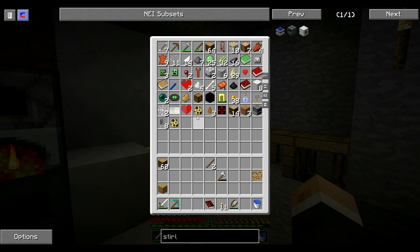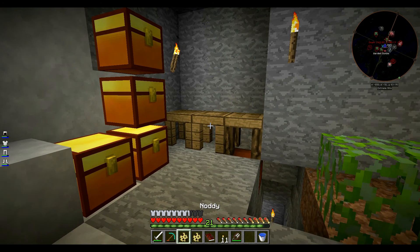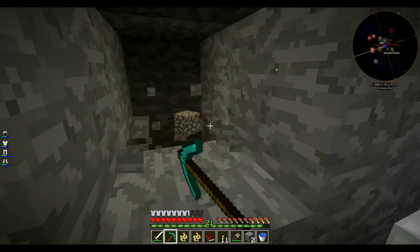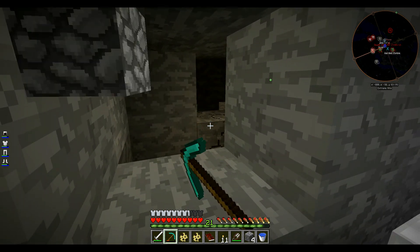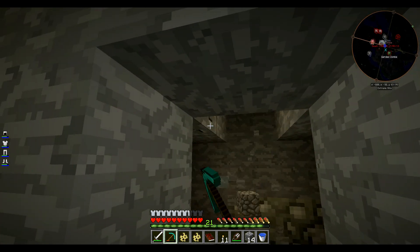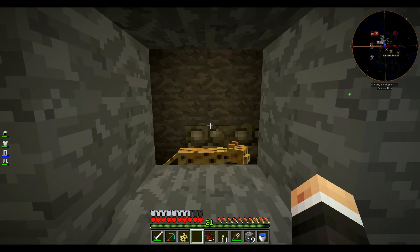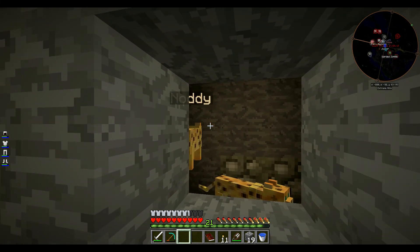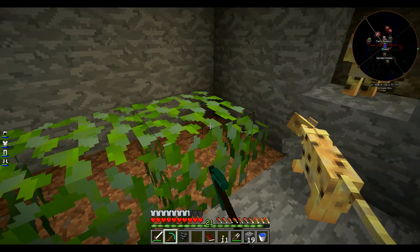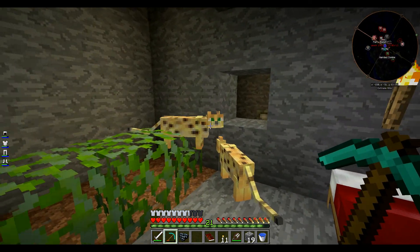On va faire un truc. On va mettre sur 2, 2, 3, 2, 0 — on ne sait jamais que ce soit un grand truc. Normalement, c'est un chat. Et un deuxième chat. Ah, pas super — j'ai deux chats, je suis trop content. Qui sont malheureusement sauvages, donc ils vont me casser les pieds.